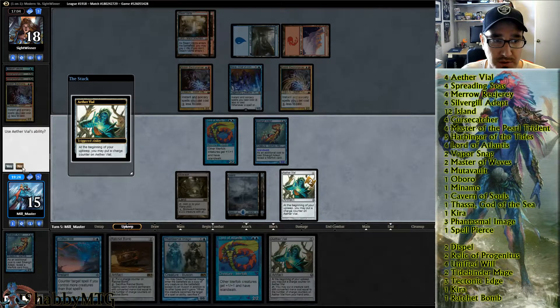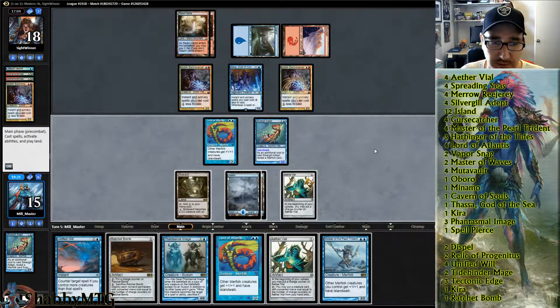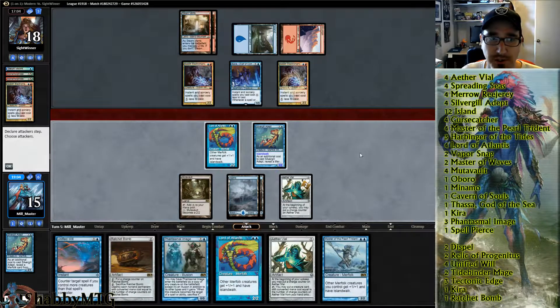This is an obvious play. I think what we can do is tap our Mutavault and Vial something in to get to four creatures to make Unified Will live — and he's just really stuck.